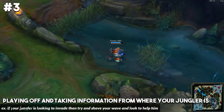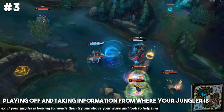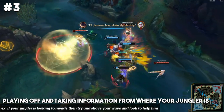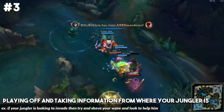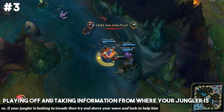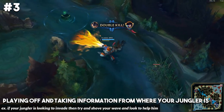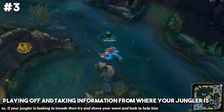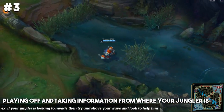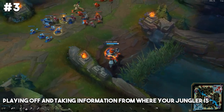Now in that situation, if you're the top laner and your jungler is looking to invade top side and you spot the enemy jungler also on the top side, as the top laner and mid laner you should be looking to shove your lane in and help your jungler out. You should even be doing that before your jungler looks to go for the invade — if you notice your jungler pathing in the river towards the enemy top side, shove your waves in and look to roam first.